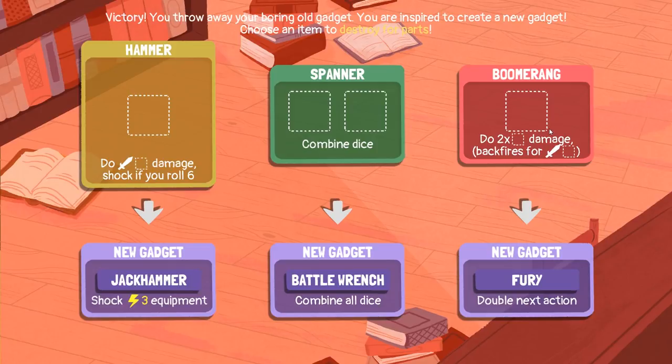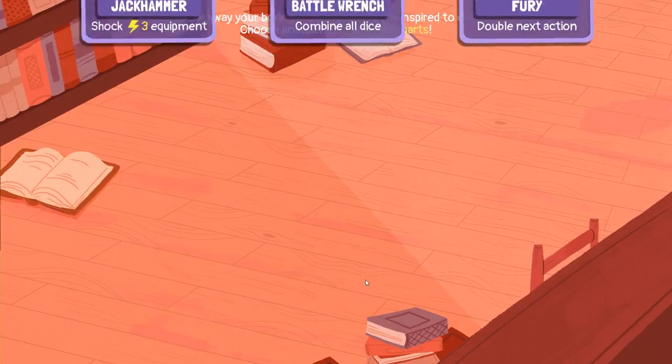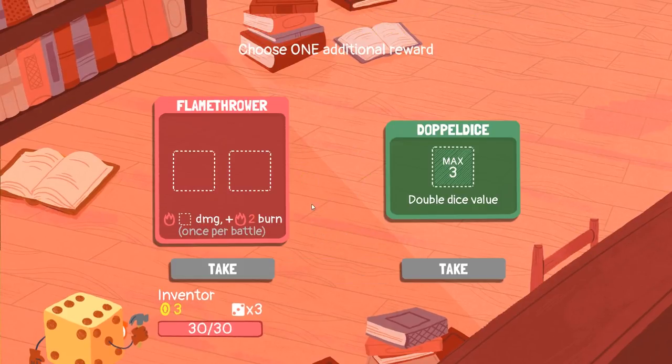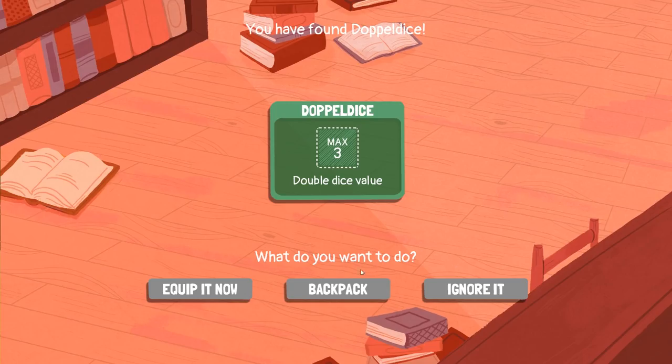What do we want to upgrade? Double the next action on that boomerang — I do like the idea of the boomerang. Combine all dice on the battle wrench — hmm. Sure, let's do that. Battle wrench, an extra dice — yes. And a flamethrower? Or the doppel dice. Yeah, sure, I'll take that.